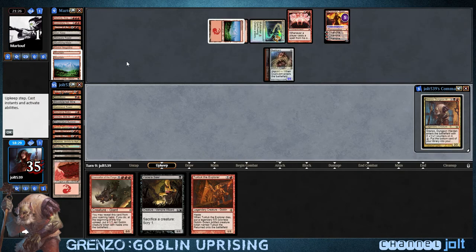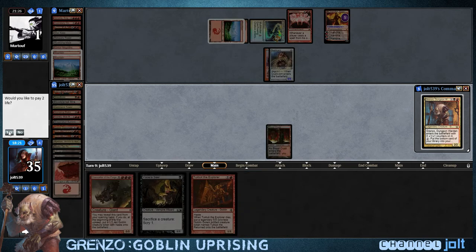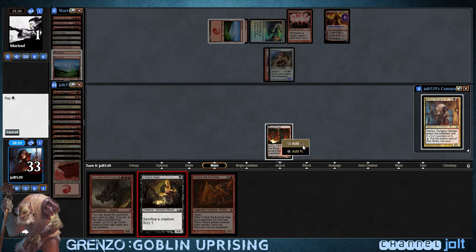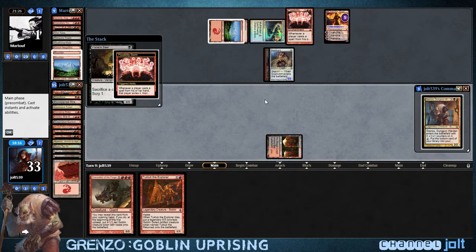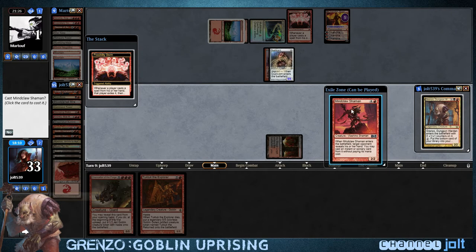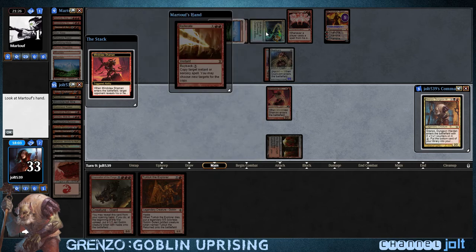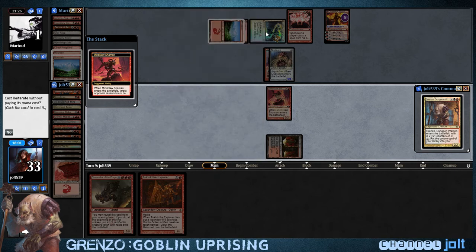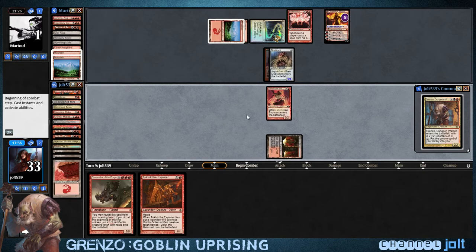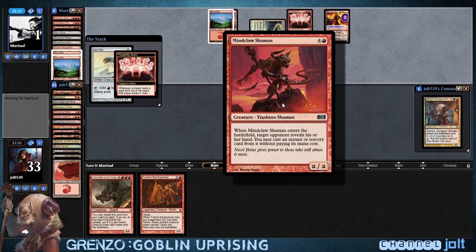Let's check out Chandra flipped. We get into Blood Crypt, so I'm gonna shock this in — play two life. Put down Viscera Seer. I hope he has a burn spell in his hand — that's gonna be pretty epic. Bummer, I was hoping for the Lightning Bolt. I love playing Mineclaw Shaman — you don't see it in Commander a lot.